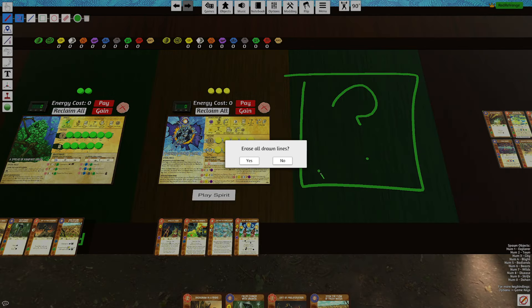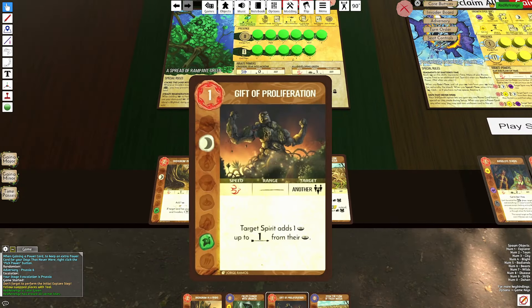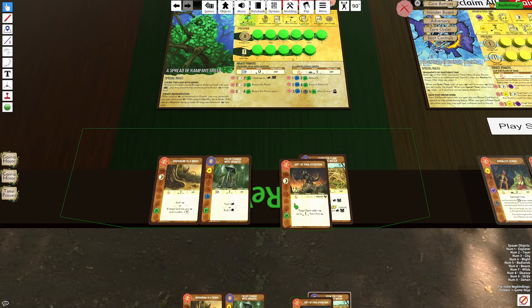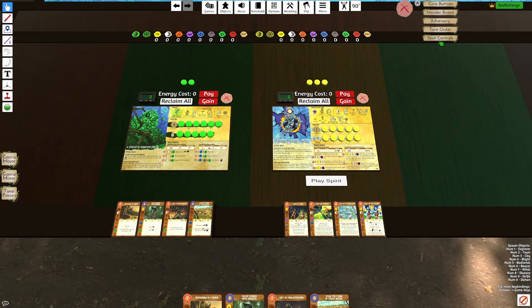How does this combo work? It's going to be centered around a single card, and that is Gift of Proliferation. This is a one-energy fast moon-plant card that targets another spirit. The target spirit adds one presence up to one of their presence tracks. This card allows another spirit to accelerate along their tracks.